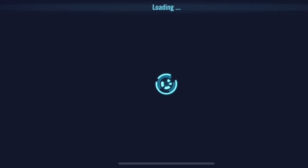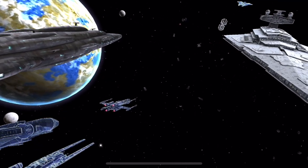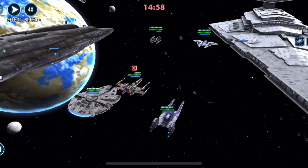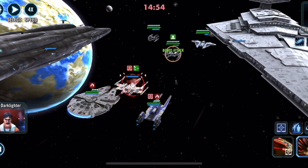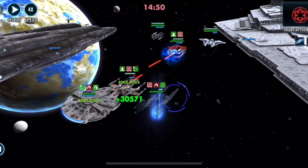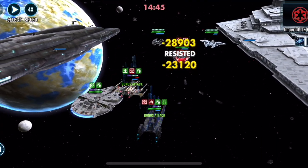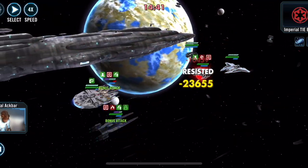When you throw in three droids — interestingly there are only three droids — they do not have to be on the starting lineup, and in fact you don't even need to use them, as you're about to see. My Rebels are all awesome: Cassian and Jyn are relic six or seven, but you really don't have to be that high. The probably the biggest trouble is just keeping Biggs alive. He got down into the red, but this was my one and only attempt.